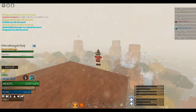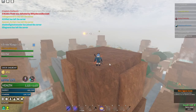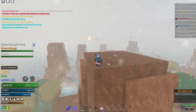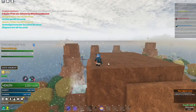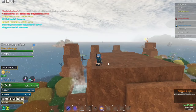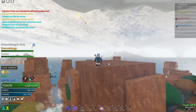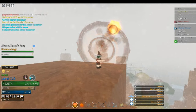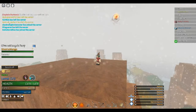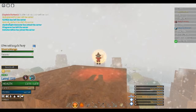We're just gonna start with blast attack and move up from there. Here's normal blast attack. It's like the size of a medium building. If we shoot up a little bit we can see it better — it's moving a little bit too far up, but you guys can see it now.